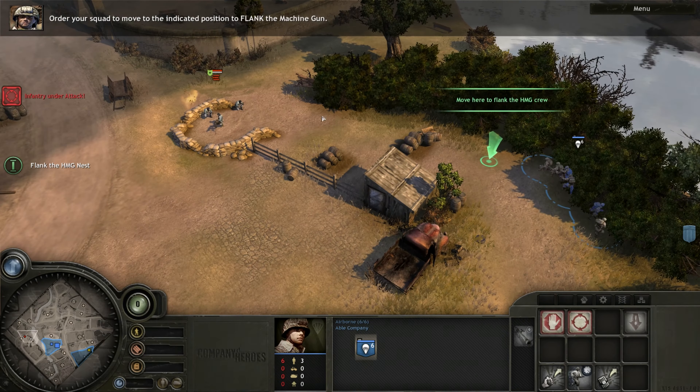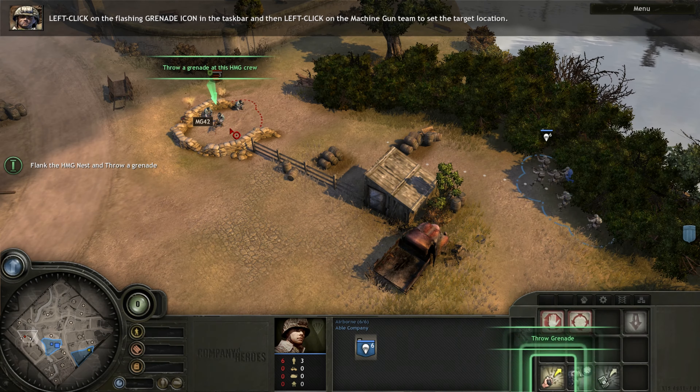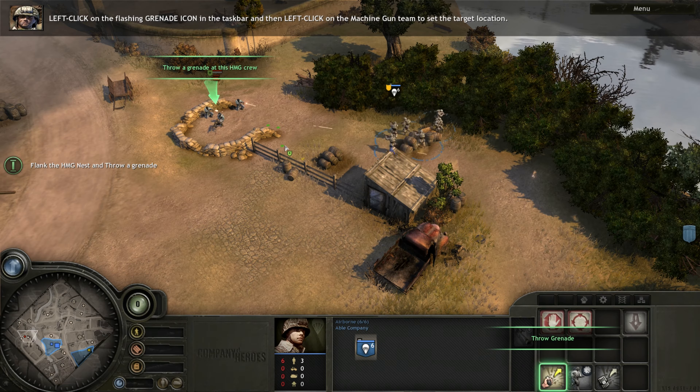Air control has your smoke. Airborne is on its way. Your squad is parachuting in now. In Company of Heroes, using abilities is always done with the left mouse button. These guys are airborne infantry, elite paratroopers that can be airdropped anywhere on the battlefield.